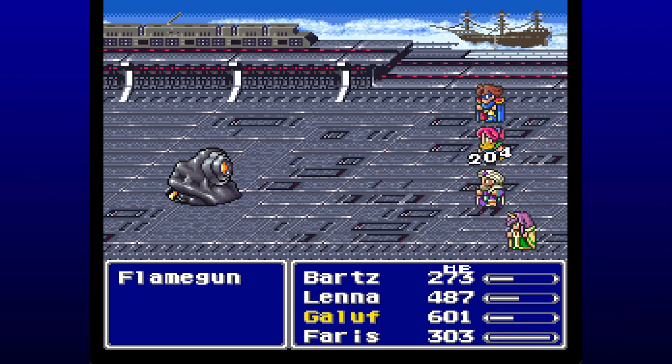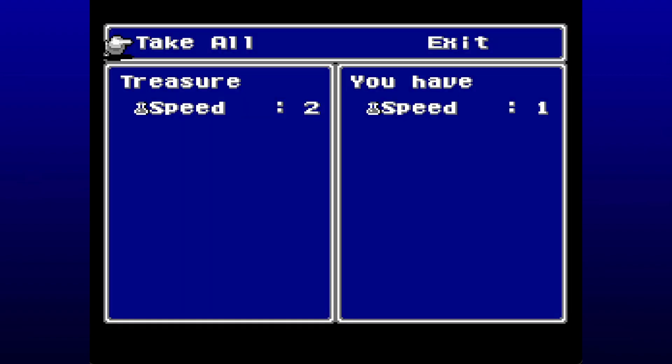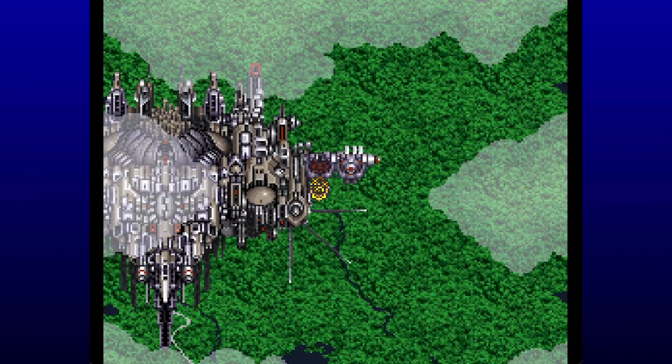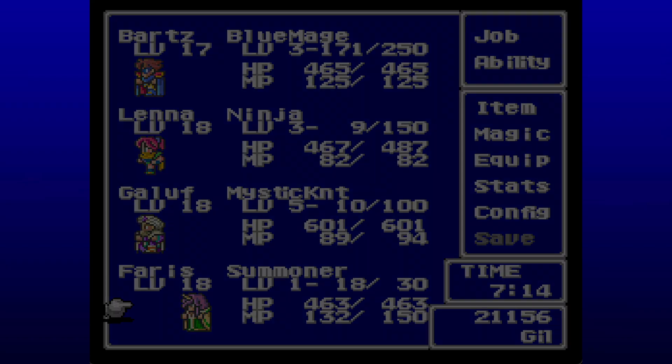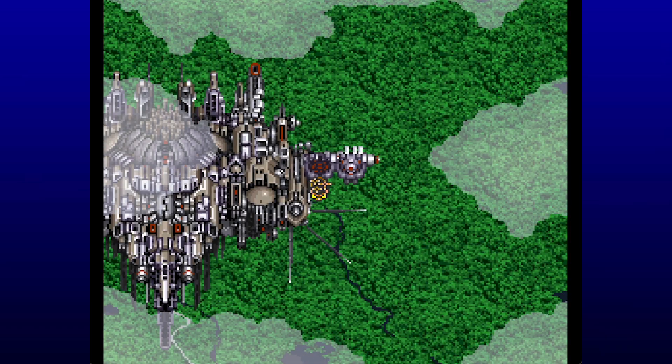Oh, that thing's still alive? They've got a lot of health. This ought to do the trick, right, Lena? Another 400 damage or so. Nice job, alright. And we learned Emission with Barts. We're getting more stuff. Emission with Barts is basically like a fire spell — it targets one enemy and it does pretty damn good damage. I'm really glad we got that actually.